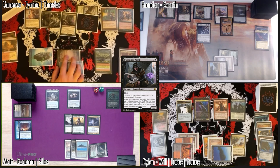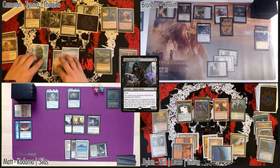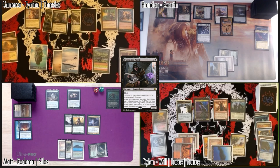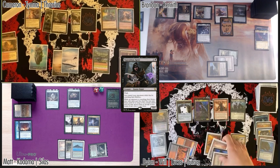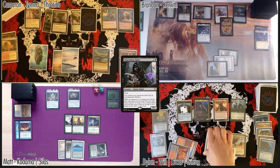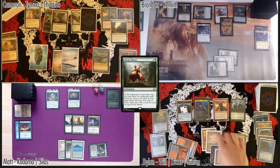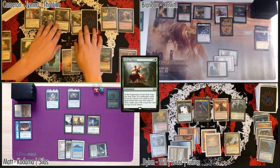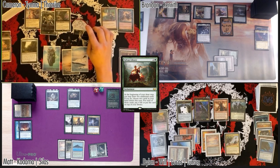Go to my turn, draw a card. Carpet of Flowers targeting Dylan — he has three islands — making three green mana. We're gonna cast a Sylvan Library. That doesn't seem great for you. We are going to go to combat — send five in the air at Brandon.